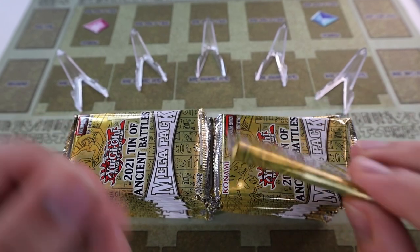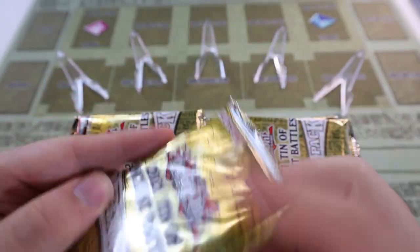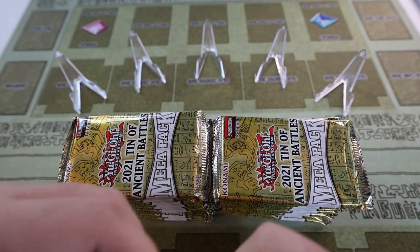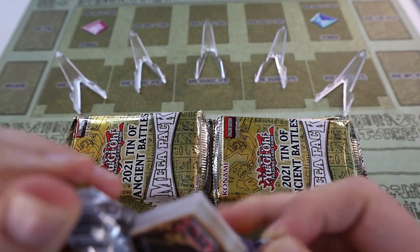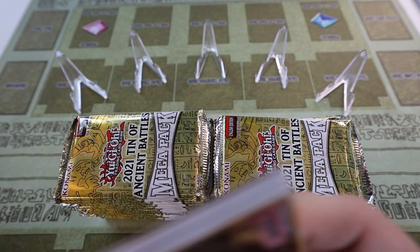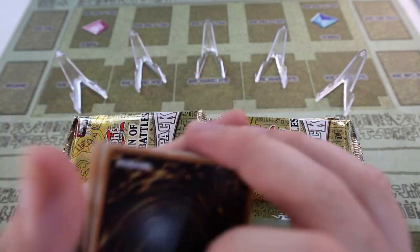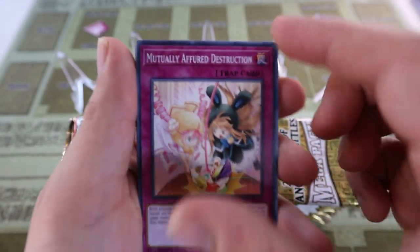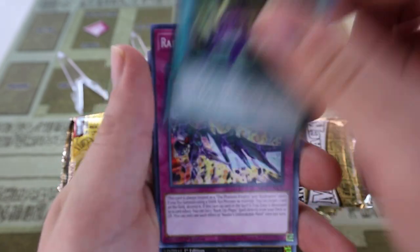We're trying to pull some deck building stuff for the most part. There's not too much value in the set left — as you know with the tins, there's no chase rarities in the newer ones; it's just prismatics and ultras, at least for the last few years. I don't know if there's card tricks on these, we'll just go through it straight up. Mutually Agreed Destruction, Ritual...